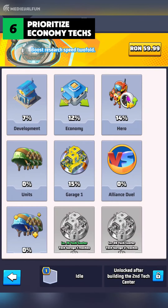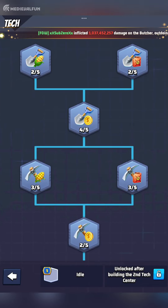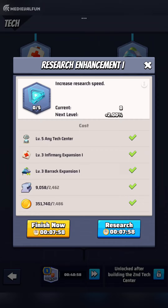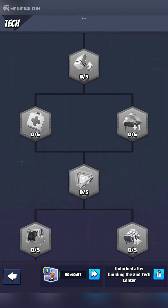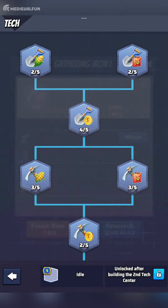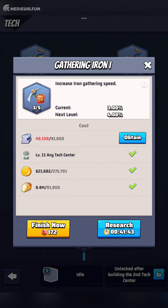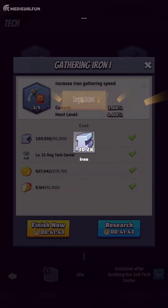Tech research is an essential aspect of the game and can significantly impact your base development speed. As a beginner, prioritize the development and economy branches of your first tech center. From the development tab, Fast Builder 1 tech gives a 5% building construction speed at level 5, and there are four such techs to unlock. From the economy tab, techs boost food, iron, and gold production — helping you gather resources faster. Avoid military tech branches until you have a solid economy and development foundation.